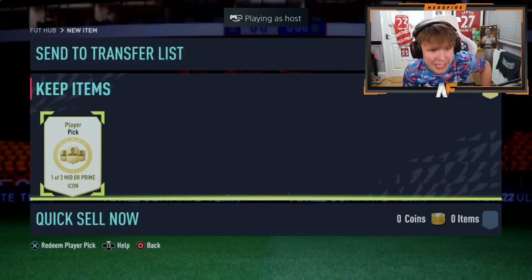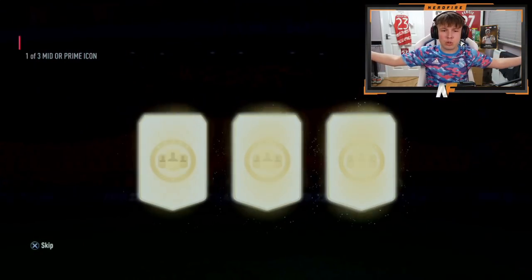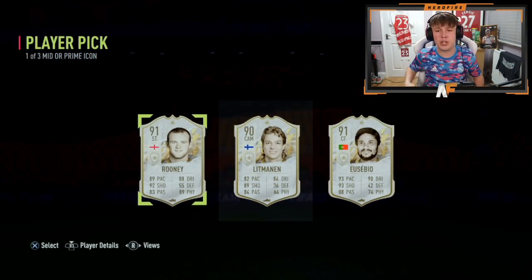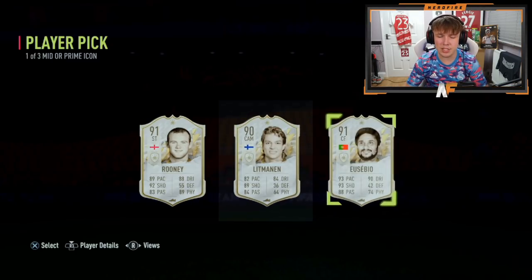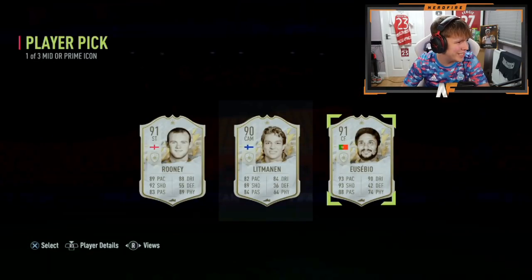My mate Hitch got a 92 prime icon player pick — probably better because you get to choose from three. We crack it open: R9, Ronaldinho... Wayne Rooney... okay, and Eusebio! I'd choose Eusebio — four star, five star. It might not be his best card but it's still a great striker worth 1.7 million. Prime Rooney is 455k so yeah, take Eusebio. That's a big dub!